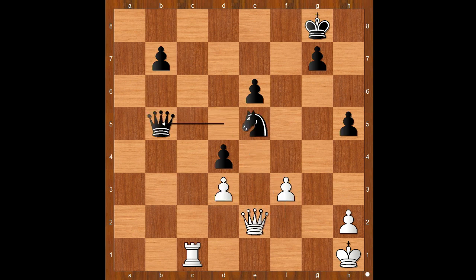White played a move when black resigned. And the move is rook to d1 — pinning and winning.